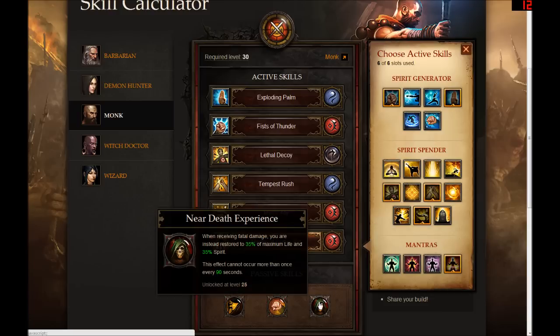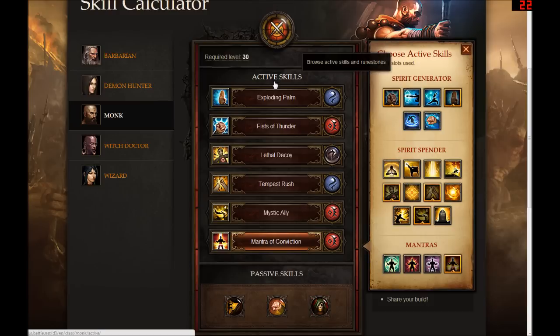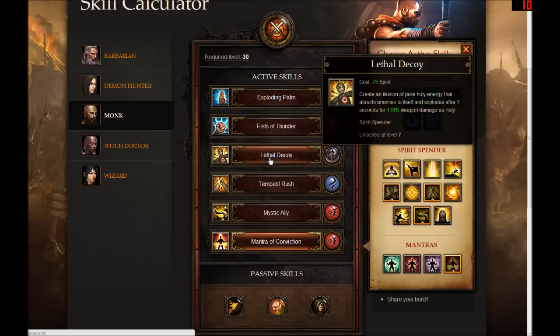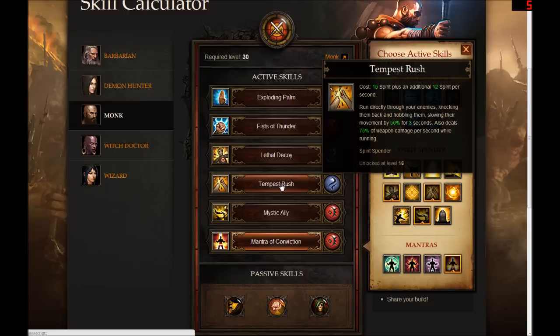The third and final passive skill is pretty thematic — whenever you're receiving fatal damage, instead you're restored to life at 35% life and spirit. Which is pretty cool and fairly otherworldly, with a pretty evil looking icon. It's not all too natural to not die and just come back to life every 90 seconds. You are kind of an invincible lich — more than a monk I'd say. So I thought this would be a pretty cool theme build for Diablo 3, and it's not purely thematic either — I think this would be a very effective build based on what we know about the game. Please tell me what you think in comments and by rating and subscribing if you liked it. Thanks so much for watching.